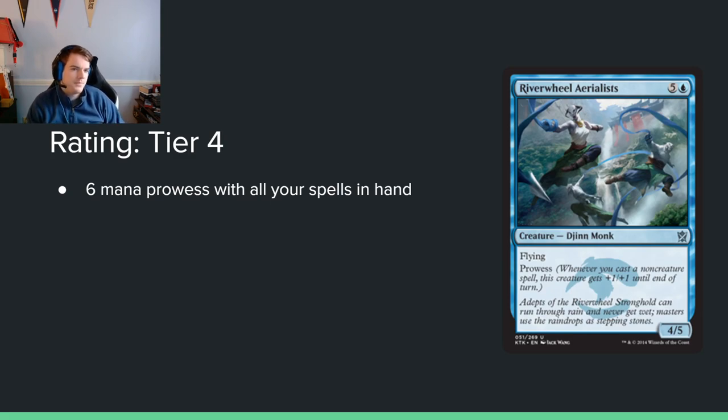River Wheel Aerialists — 5 and a blue for a 4/5 flying prowess. Similar to the white equivalent — a seven-mana 5/4 flyer — this thing is better by a lot. I should probably put this in tier 3. It's a 6-mana 4/5 flyer, which is probably just decent. The prowess text doesn't do a ton when you cast a six-drop because you've hopefully been spending all your spells before that, but a 6-mana 4/5 flyer is probably just a tier 3 card. I don't love it — I don't like six-drops in general.